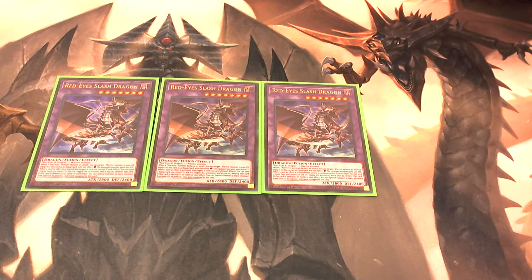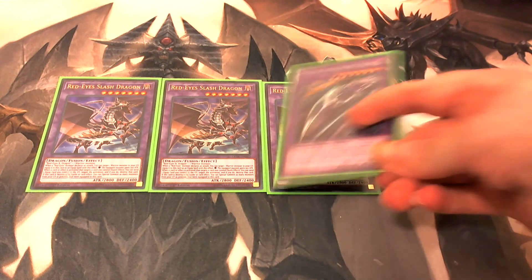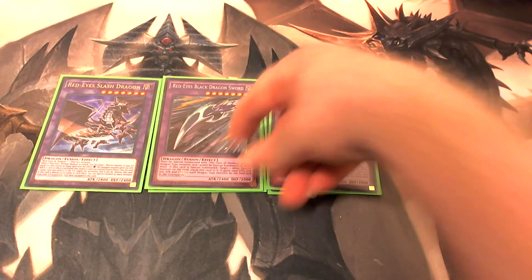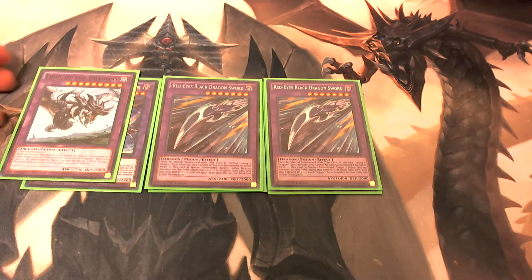So by having Power of the Guardians equipped to him with several counters, you can just remove one of those counters to activate his effect and negate your opponent's card or destroy one of their cards. Then we play two copies of Red-Eyes Black Dragon Sword and one copy of First of the Dragons.